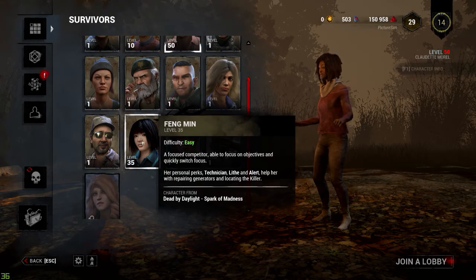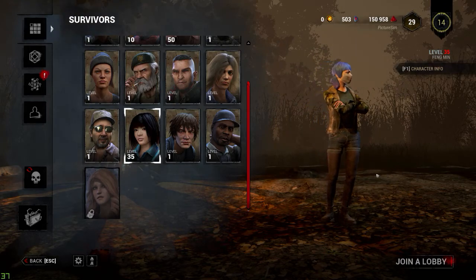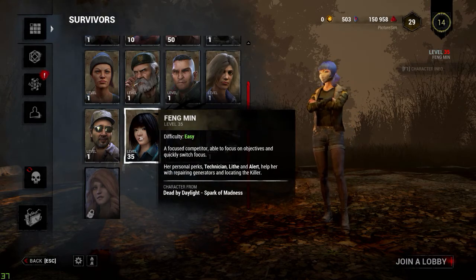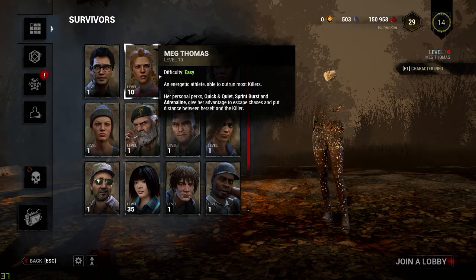The next character I moved on to was Feng Min. With Feng I got her teachables Technician and Live Wire at level 35, so I'm kind of done playing with her. She was a really fun character, but I'm ready to move on to the glorious Meg Thomas.